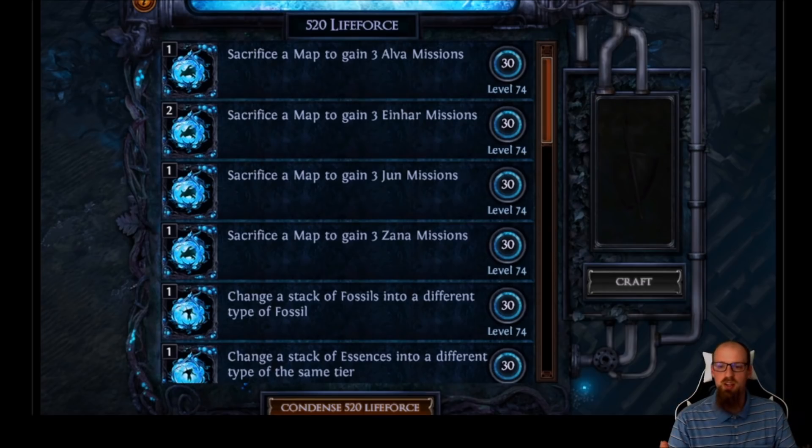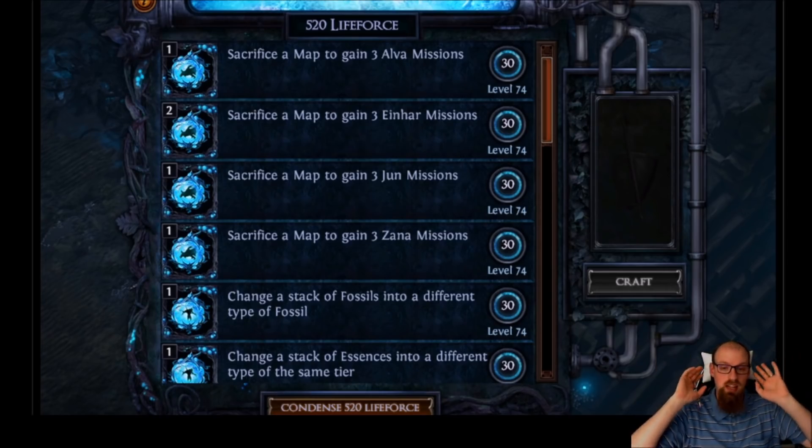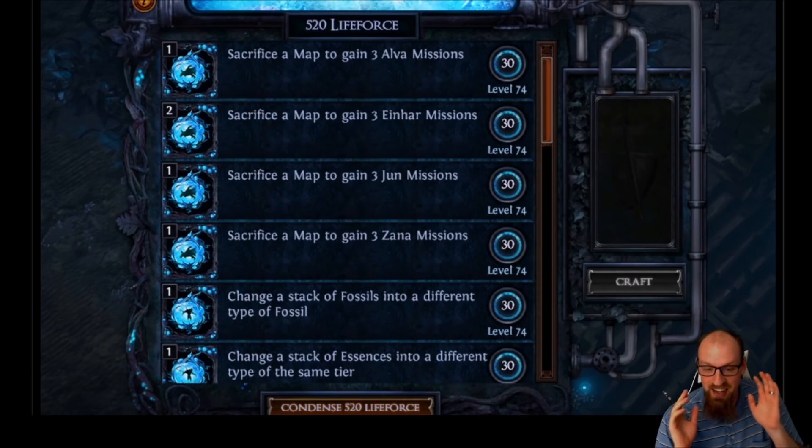Yes, there is the three-to-one vendor recipe and some players use that, but the vast majority still leave league with tons of maps they're never going to use. Now we can turn these into missions for content we actually want to run. And it's not even a specific map — it's just a map. This is the single most glorious change they could have made for master missions and targeting content. Chris Wilson and the whole team at GGG — whoever came up with this, take a bow. This is amazing.